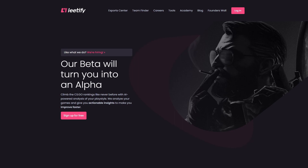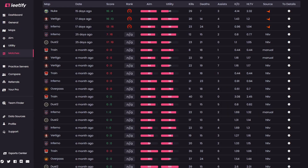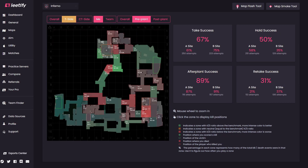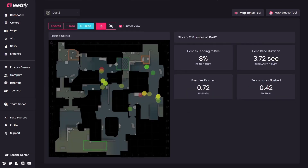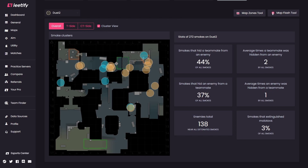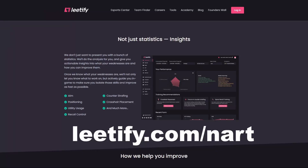Before we get further into the video, I want to introduce my sponsor Leadify, an AI system that analyzes your matches from Faceit, ESEA, and Matchmaking. Leadify lets you know what you're doing well and what needs to be improved. They have training recommendations to help you raise your game. My favorite feature is the positional map, which shows areas you're performing well and poorly in. Another great feature is the utility map showing your most common flashes and smokes, and Leadify will analyze how effective they are. There's also a weapon recoil analysis showing your spray patterns versus how they should be sprayed. Leadify is free to use, so check out the link below in the description.